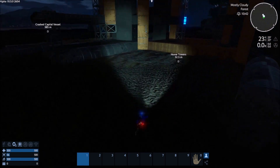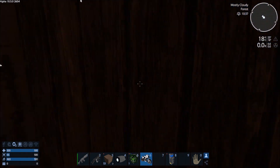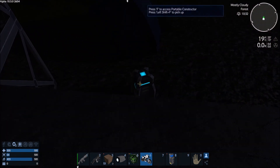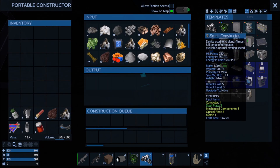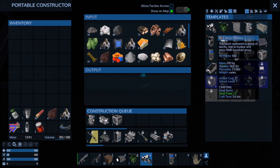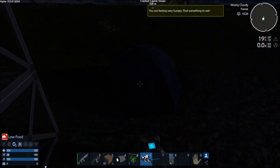I'm back over at the home towers, and I've actually gotten a little bit of silicone — I found several more little deposits on the way home, which is nice. So I should be able to pop all this in here, go ahead and make one of those. Let's go ahead and pop those in there, and then let's go ahead and make some steaks.